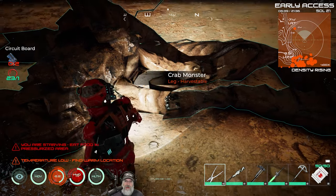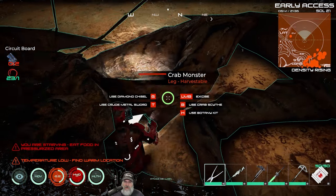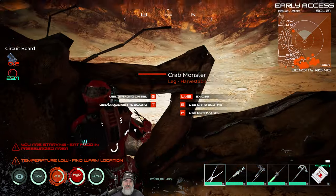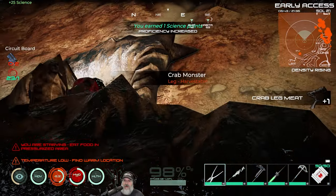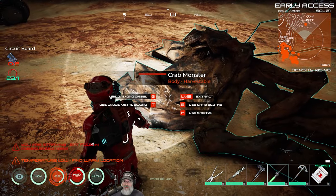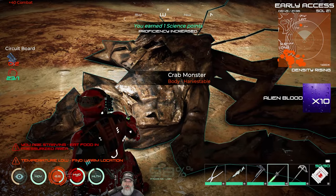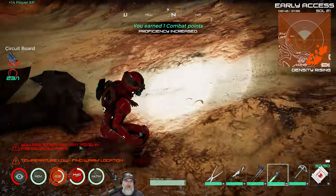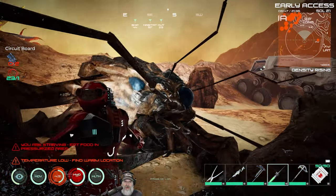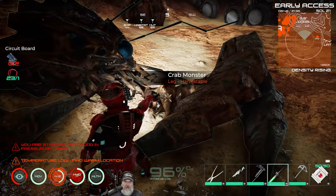Did we harvest all the legs? We have one more leg — let's grab an extra one just in case. Very good. I think we have everything we need to make the mech. Let's get some more blood from the rest of Mr. Krabs. We thank you, Mr. Krabs, for your donation. We can't get to the head now because we harvested the body first — yeah, they need to fix that. I should probably report that.